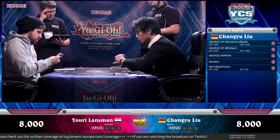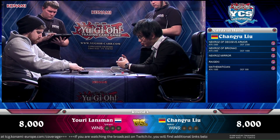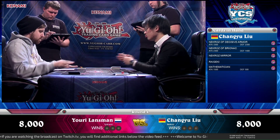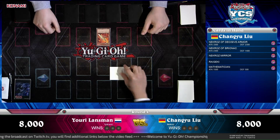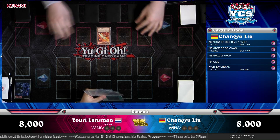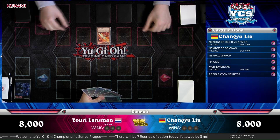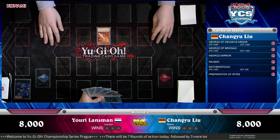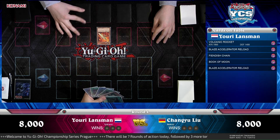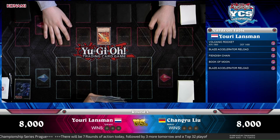There's a scary opening with a Volcanic Rocket, searching that Blaze Accelerator. That is set four, your move. That is a scary opening for any deck. Although he now has no cards in his hand, so the reload is ready. He has a Scatter Shot — he got six cards in total thanks to that useful Volcanic Rocket.